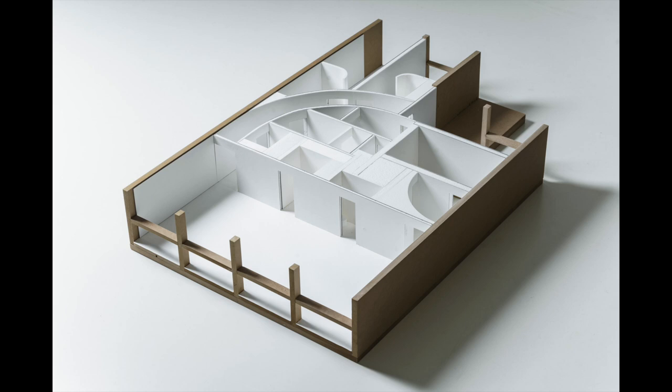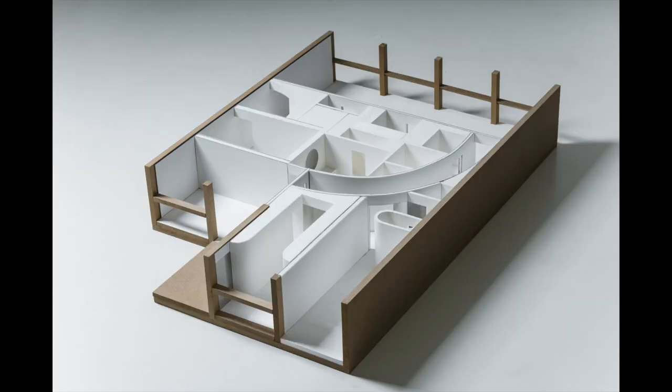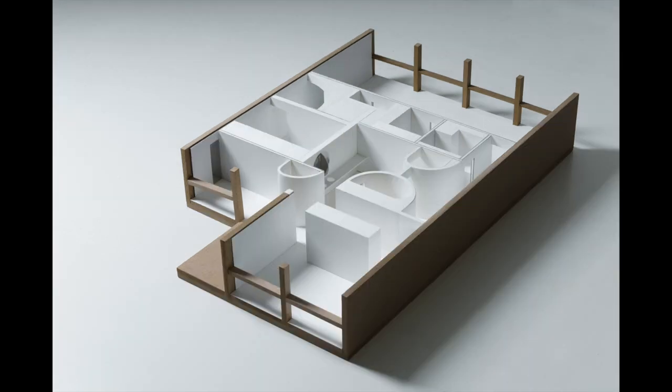One client is a couple — he's in his 70s, they live alone, and sometimes the kids come to visit. That's the third floor, and there they wanted a two-bedroom where the second bedroom would be just for guests. The last one is the more radical typology.